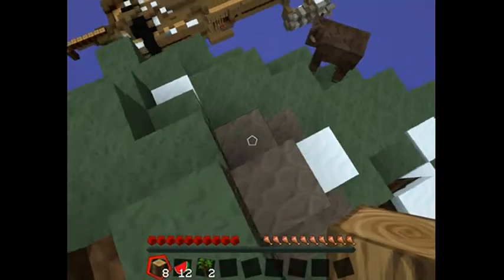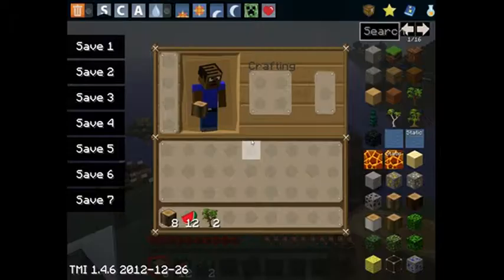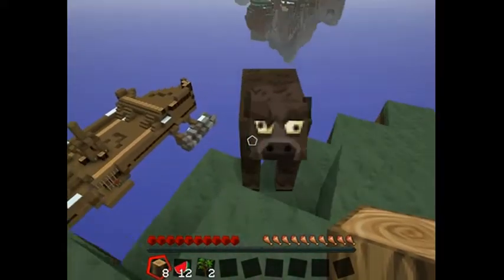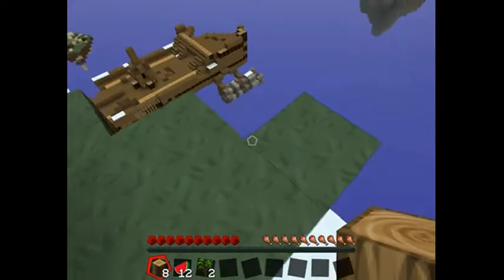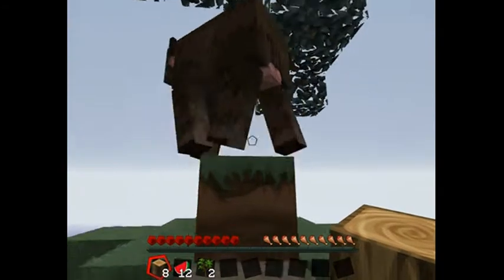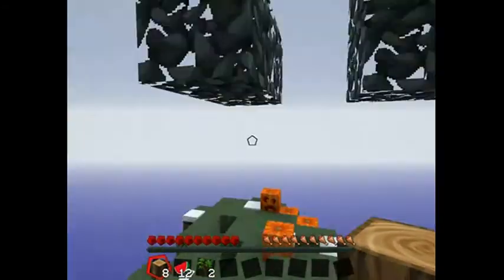This one will be in the description because I've already shown it now, but for now we're just going to click - that's only for when we really need it, like when I first spawned I was falling off the edge. I was spawning over there, so I had to use it to get myself into creative mode and actually land on the island.